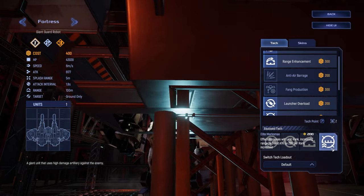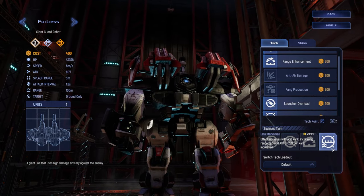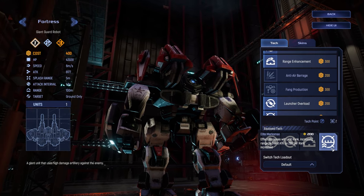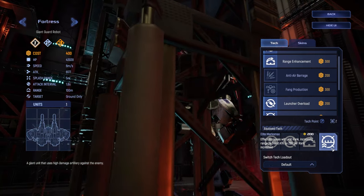Elite Marksman is great if you are an Elite Specialist, have at least one Blue Fortress, or have enough supply to Elite Recruit Fortresses. This is the key tech in beating other giants and outscaling your opponent in most games.